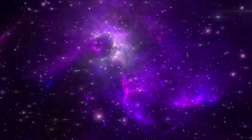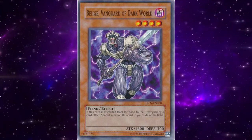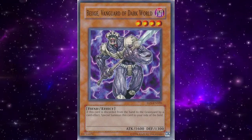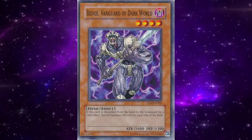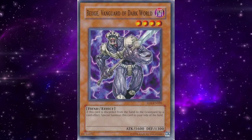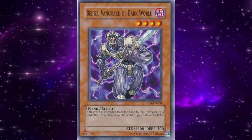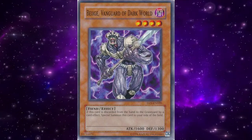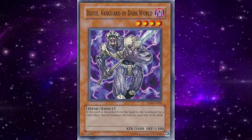The last deck that started to gain some traction in this format was Dark World — a relatively small archetype focused around monsters that would special summon themselves when discarded from the hand. This became a particularly potent meta call with the advent of Lazaro Spicer Monarchs due to that deck's common usage of Thestalos to discard from an opponent's hand, on top of the already common use of Confiscation as a staple spell card. Dark World decks also had access to Dark World Lightning, which could both remove an opponent's back row and trigger the summons of Dark World monsters. Finally, Dark World decks had the ability to use Deck Devastation Virus, which could very easily destroy an opponent's ability to build up a field presence with smaller monsters such as Apprentice Magician and Spirit Reaper.